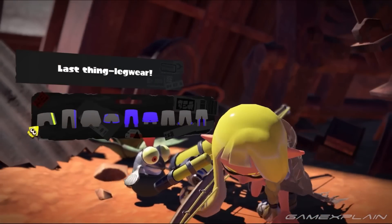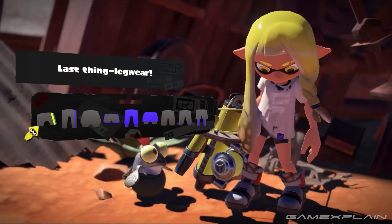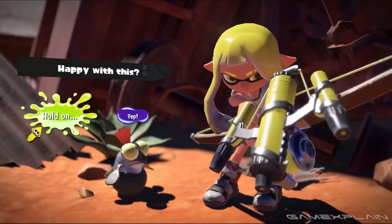Once the hair is set, the Inkling stands up, tossing off the Tatter Cloak for the legwear section. There are 9 options, one fewer than the 10 found in Splatoon 2 — option 3 is brand new, meaning 2 legwear options from Splatoon 2 aren't available in this third game. That said, there are no restrictions on the legwear: your character can wear shorts, tights, pants, or a skirt.